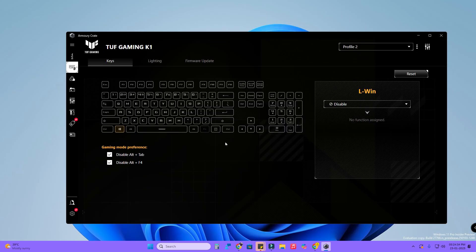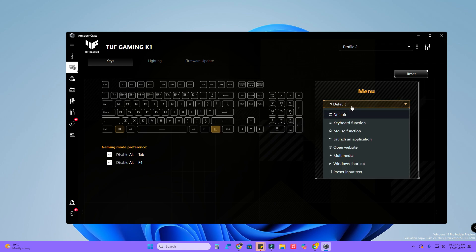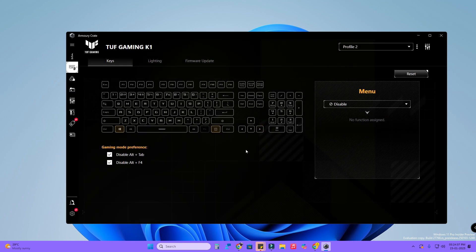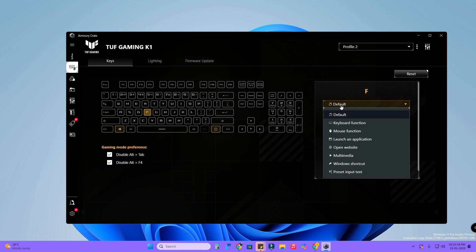Similarly, if you want to disable the right-click menu key, click on that key's drop-down menu and select Disable. You can also disable any other keyboard keys that are disturbing you during gaming — just select that particular key and in the drop-down menu click on the Disable option.